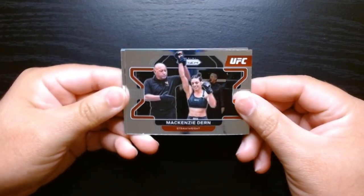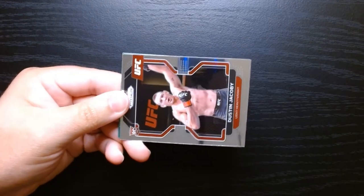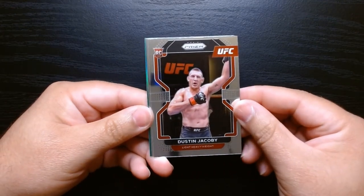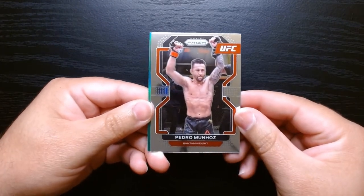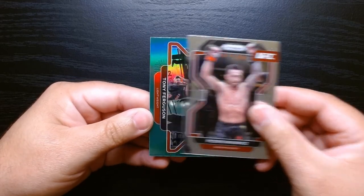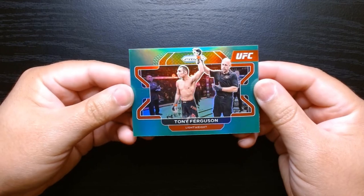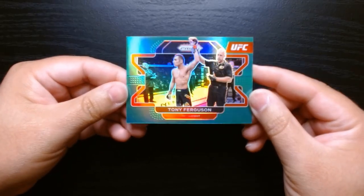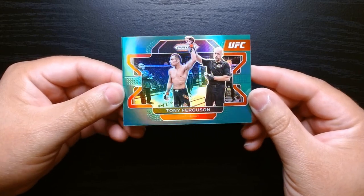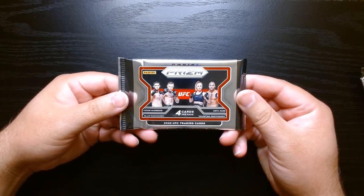We got something green in the back — looks like one of those green parallels. We got Mackenzie Dern, who follows me in every UFC product I open. Rookie Dustin Jacobi, light heavyweight Pedro Munoz, always very exciting. And our green is a Tony Ferguson on the green prism. Is Tony done? He's been a warrior but he's lost like six in a row — not looking good for his prospects to stay there, but a nice looking card nonetheless.